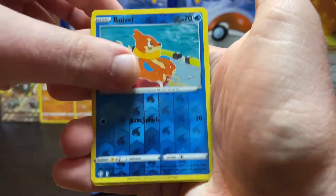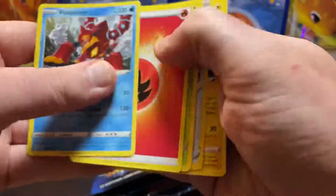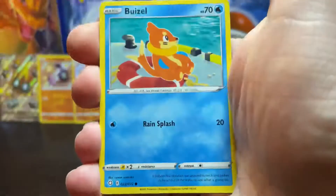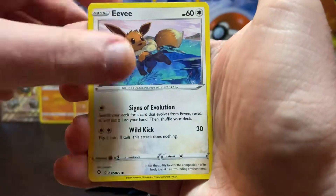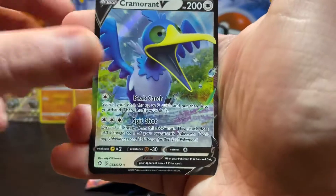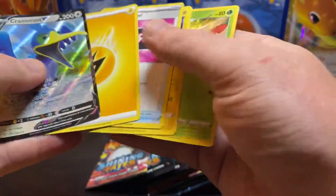Pack five: Shinx reverse, Buzzwole — and finally a regular pack there. Pack six: Nickit, Buzzwole, Morpeko, Eevee, Ralts. Morpeko, Cramorant V, and that's that on that one.